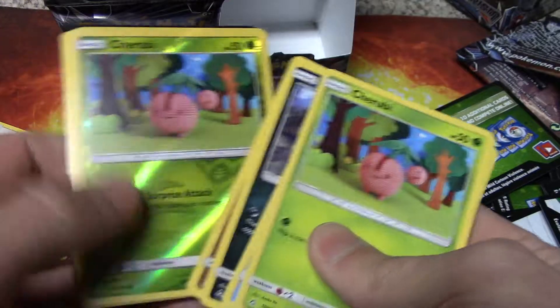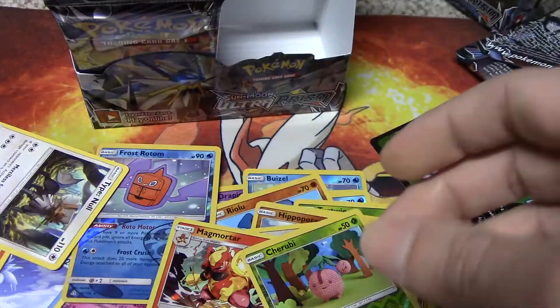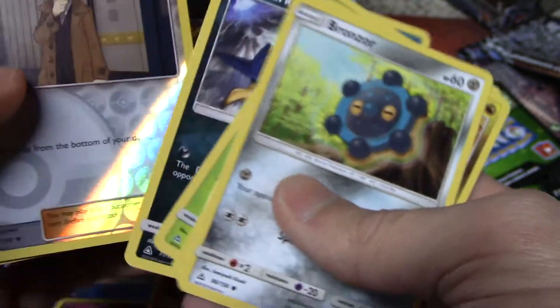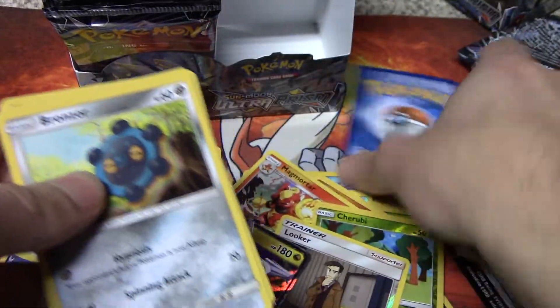Got Eevee Reverse Holo, we got a Magmortar Rare Holo Foil. We got a Chimchar Reverse Holo, the Heat Rotom Rare. With the Looker Reverse Holo and the Palkia GX — pretty sweet. I believe we pulled a couple of these in the previous boxes.